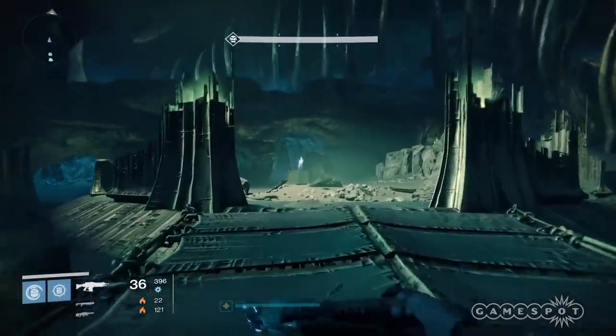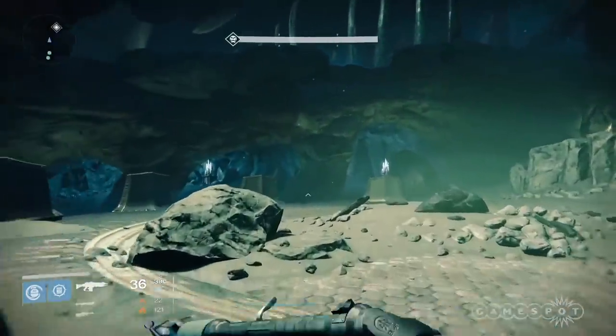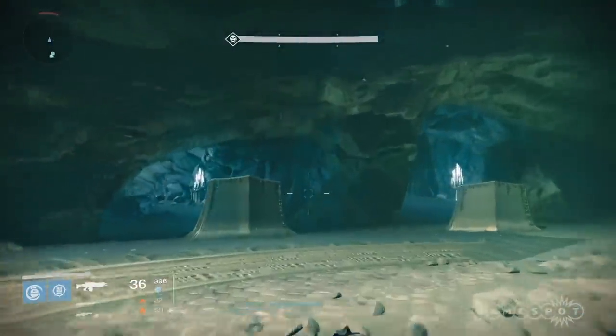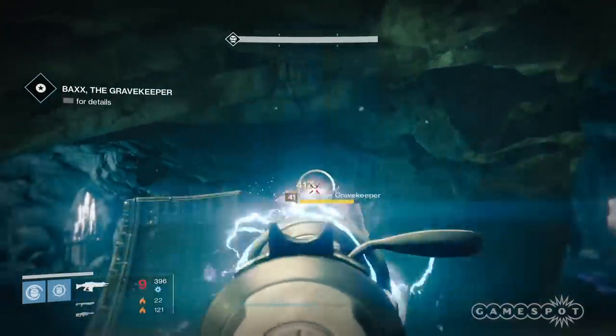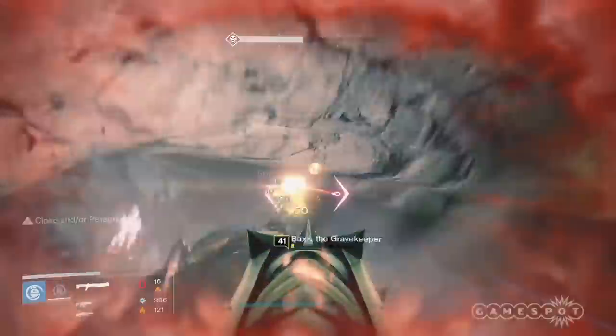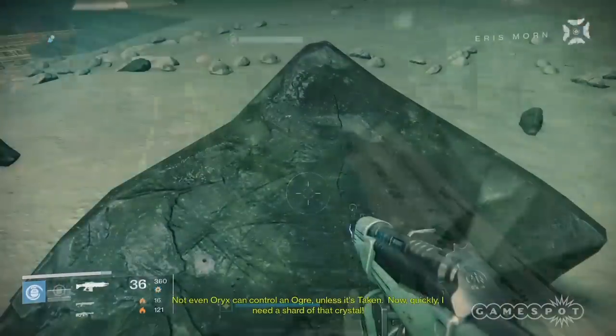Upon arriving in the heroic strike, just run by everything until you get to the ogre. You're gonna have to fight the ogre and damage him enough to the point where he gets Taken. After he gets Taken, stand near this rock and get the shard that Eris Morn wants.